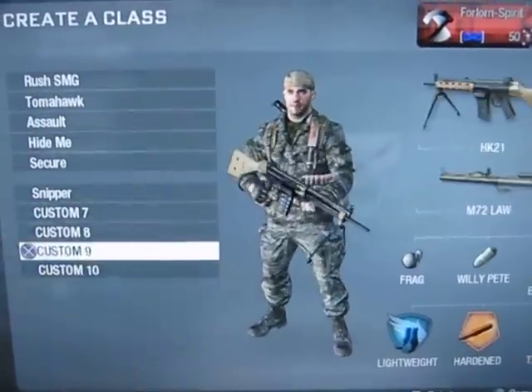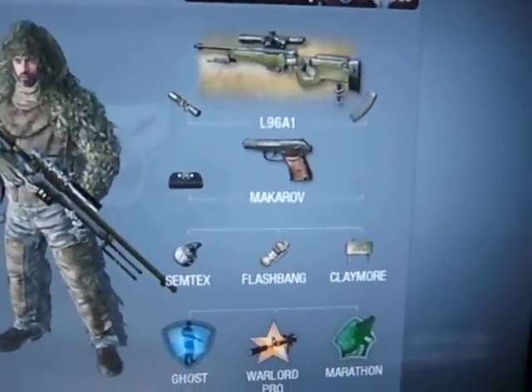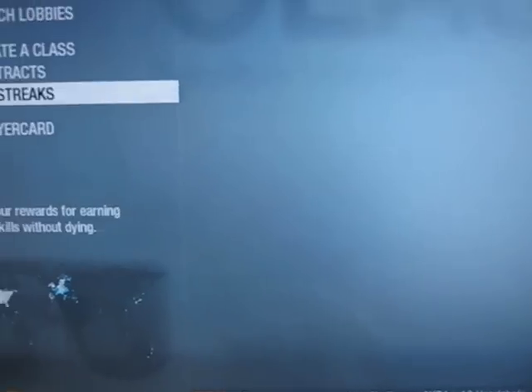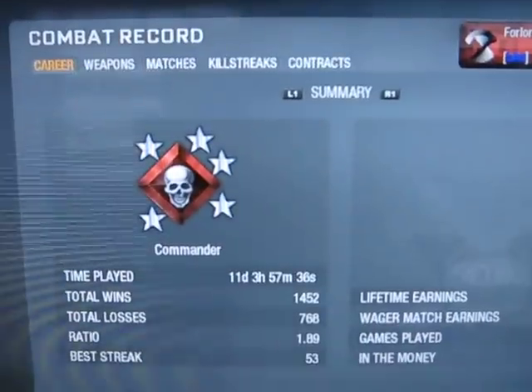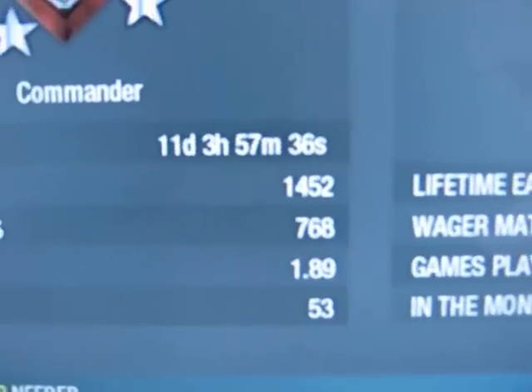My final class right down here is the L96A1 with gold camo, variable zoom, and extended mag. Quick run through my player card here — I'm on my combat record. Time played: 11 days, 3 hours, 57 minutes, 36 seconds.